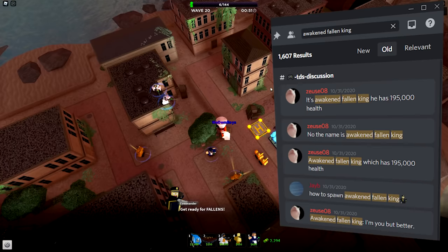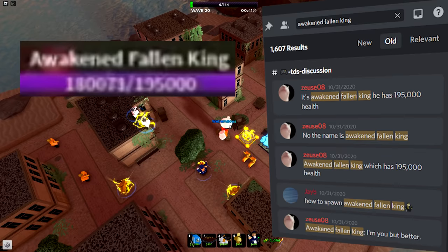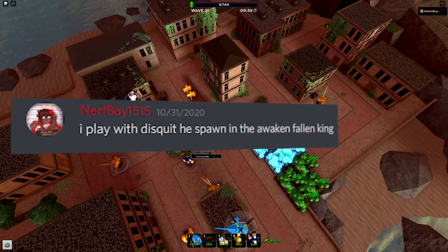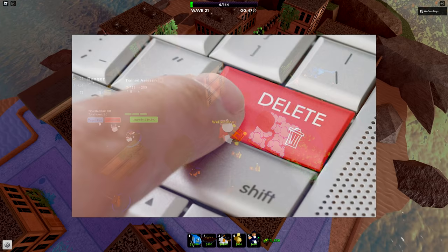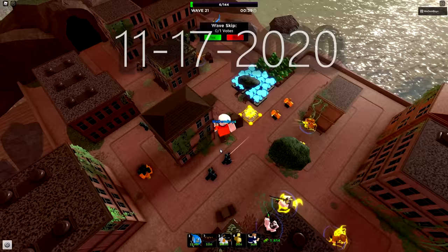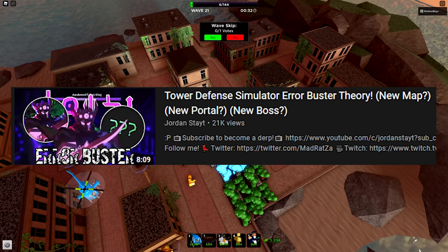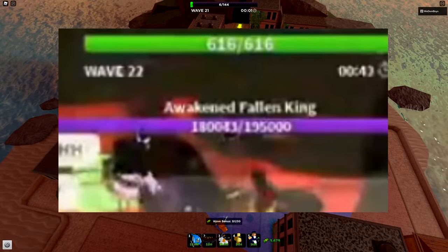In the TDS Discord, the user zu08 was the first to mention the Awakened Fallen King, stating it has 195,000 health — the first confirmation, as the health pool matched what was seen across multiple screenshots and videos. That same day, nerfboy1515 stated he played with disquid who spawned in the Awakened Fallen King. At that time no image or visual could be found to confirm its presence — if there was visual proof it may have been deleted by a TDS moderator.